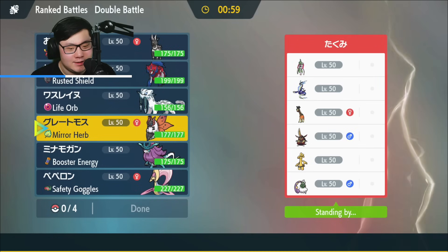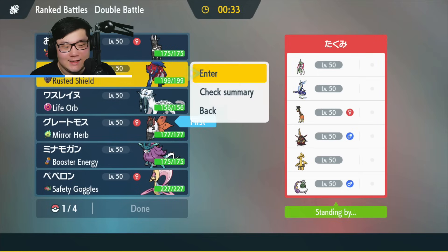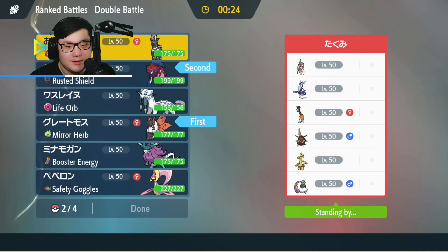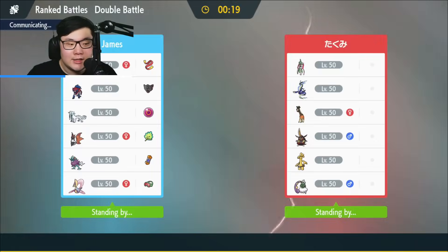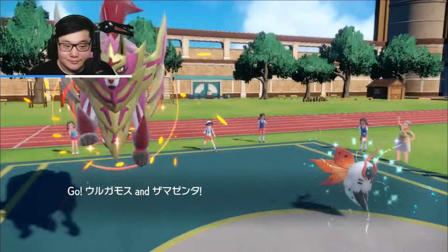Sheinpal is also a bit problematic for them, though the Life Orb Ice Spinner is risky to play around. I'm going to lead Volcarona plus Zamazenta — a strong lead because it discourages them from setting up Nasty Plot. I'm bringing Chienpao in the back along with Zebstrika, just so I have the Lash Out option against the Gold since Zamazenta does a lot of damage to their team. I need two answers to the Gold.